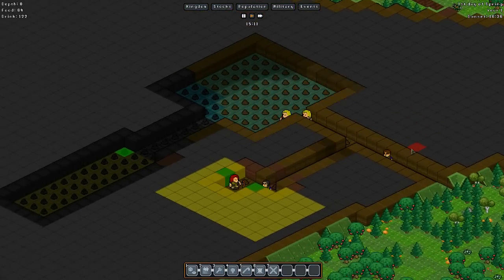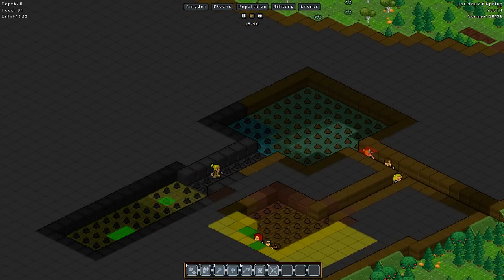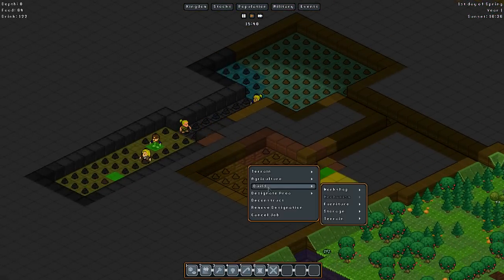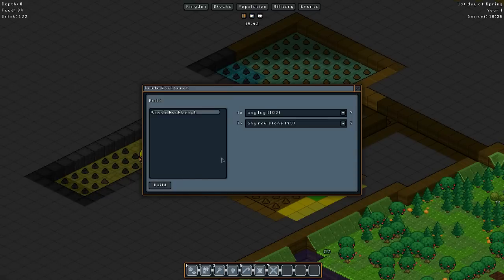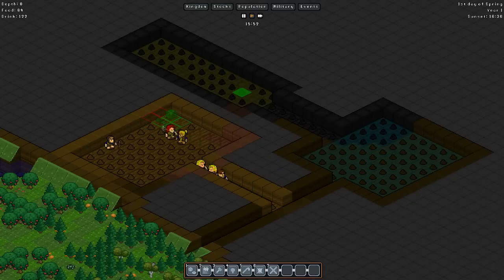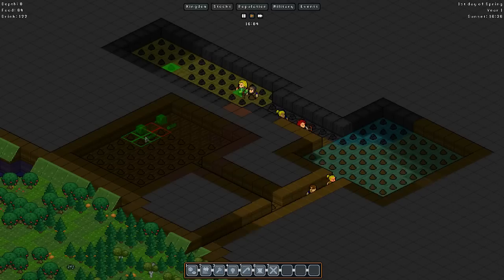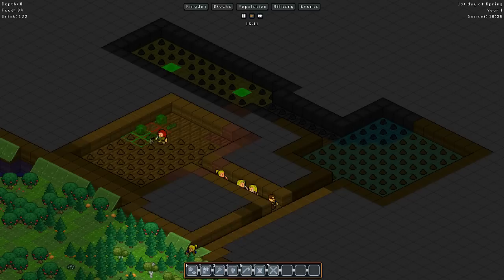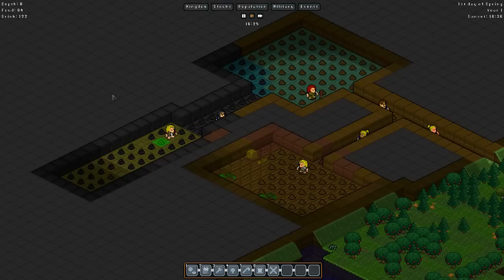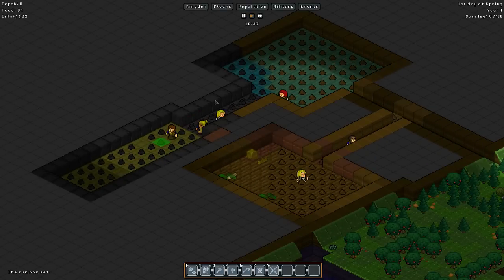The only problem is going to be the logs, because logs are a huge problem as far as how many there are - there's a lot, a lot of logs when they start doing that. We need to build a workshop - a crude workbench. We're going to want two or three, I realize. So we'll do one, a space, and then another one - we'll do three, because we're going to have them making separate tools all together. That's going to be good because they'll be able to start slapping some stuff together.